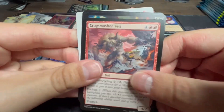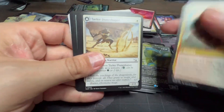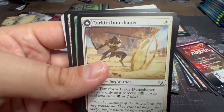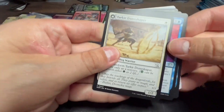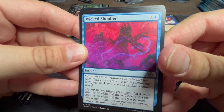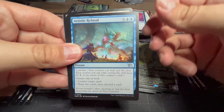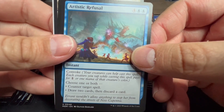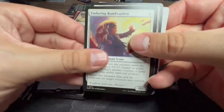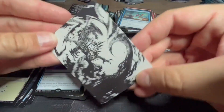Then a common. Tarkir Dune-Shaper — one white for a Dog Warrior, actually a common. Wicked Slumber with convoke: tap two target creatures and put a stun counter on them. Artistic Refusal — choose one or both with convoke: counter target spell, or draw two cards then discard a card. Then commons, land, and our art.